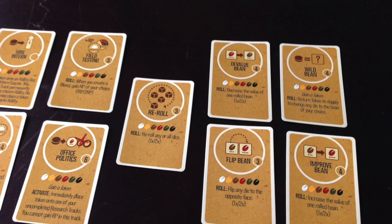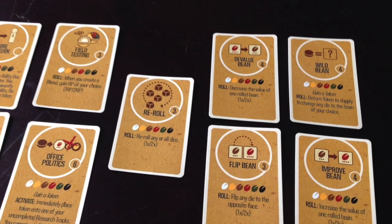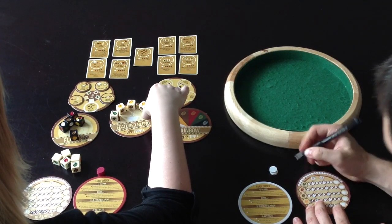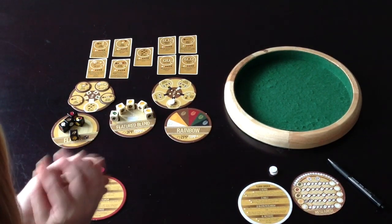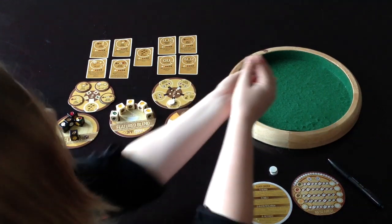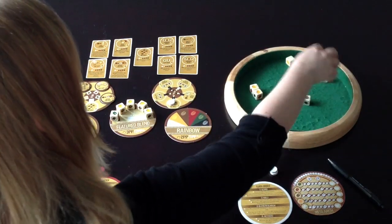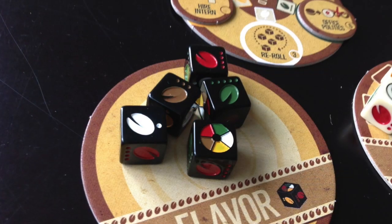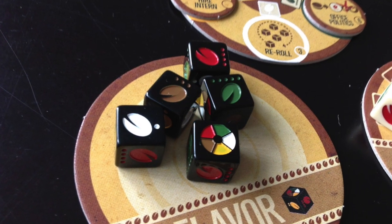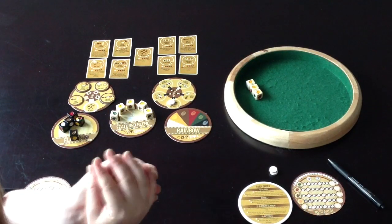The game is a balance between rolling to blend and getting research points to power your future rolls. There are also flavor dice — the black dice — which you gain by researching black beans, which are sixes in this game. You get flavor dice for your next roll and they're extra one-time-use dice you add to your normal five white dice, giving you more versatility and a better chance at good blends.